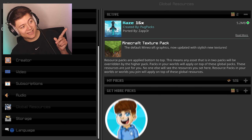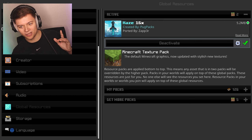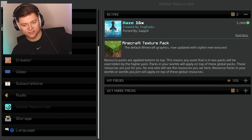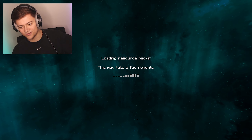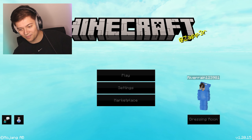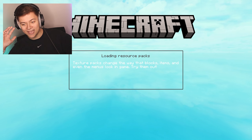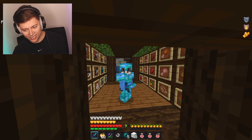The last pack is the Haze 16x by Pug Packs and Zapper. I don't think I've reviewed this one yet, but we're getting right into it. We've already reviewed way too many packs. The background is pretty epic with a cool blue fade and map-like buttons. Let's press play and check it out — in-game now, and it looks like a default-ish edit pack at first.